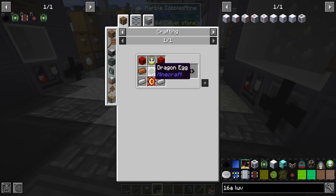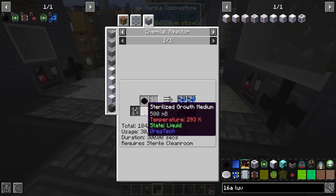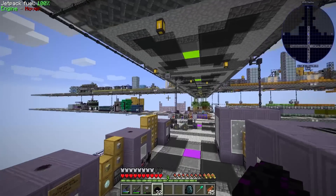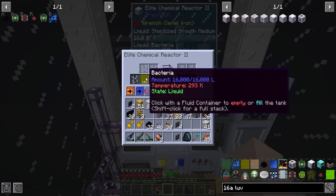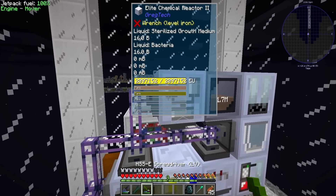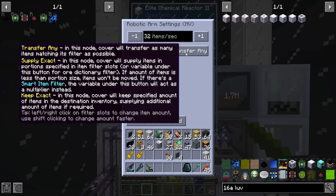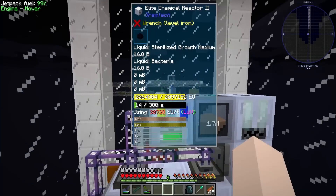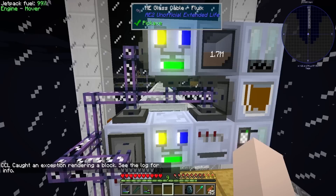The real reason we want dragon eggs is to make stem cells. We just need some sterilized growth medium, which we already have, and some bacteria, which we already have. It requires a LUV sterile clean room - 300 seconds. I've set up a LUV chemical reactor here with growth medium and bacteria. We'll use a robot arm to insert the dragon eggs from the system. We're making stem cells! I forgot to set it to keep exact so it only keeps one in there - let's fix that. There we go - one dragon egg. We get two stacks of stem cells from this, so the 300-second process is hopefully worth it.